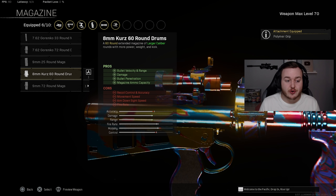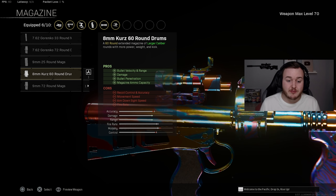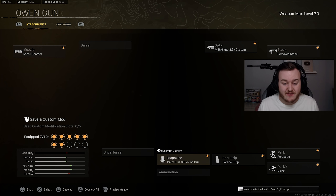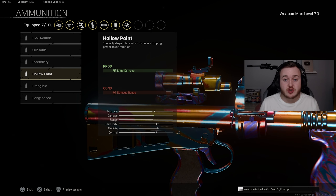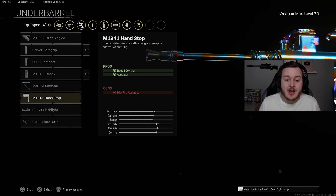For the magazine we're adding the 8mm Kurz 60-round drum for bullet velocity, damage, damage at range, bullet penetration, and a larger magazine size. For ammunition, Hollow Point rounds give extra limb damage — around 61-62 damage per shot to the chest or higher. Finally, the M1941 Hand Stop again for recoil control and accuracy, making the Owen Gun easier to control and more accurate overall.